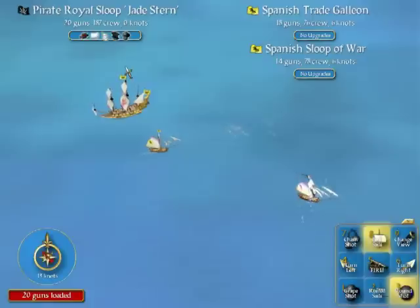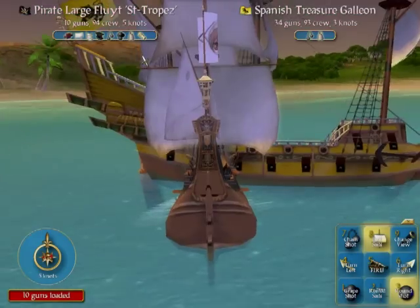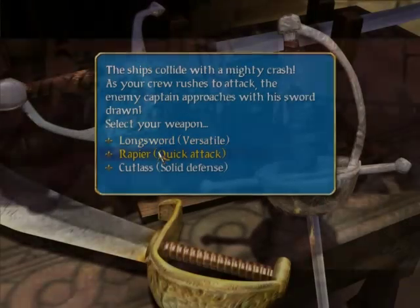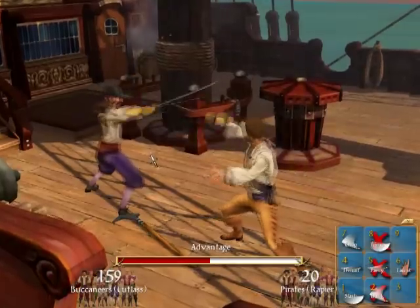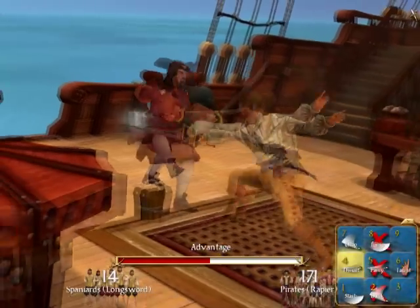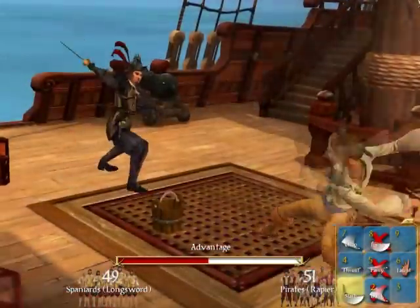Ship battles also lead to another action portion of the game: fencing. Ram your ship into the enemy and board them. You first start out choosing what sword to use, and each has different effects. Mainly you have three attacks: a chop attack that's slow but does a lot of damage; the thrust, which is the quickest but weakest; and a slash which aims at the lower body, also slow but does a lot of damage.